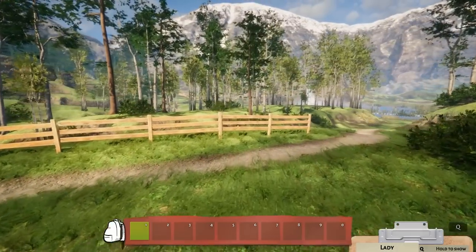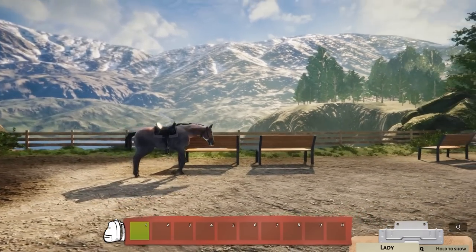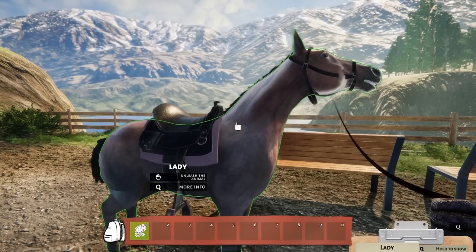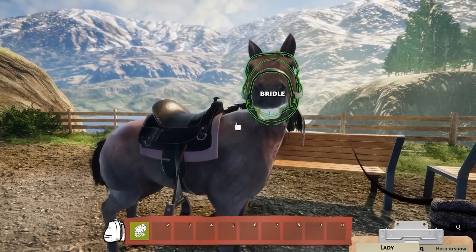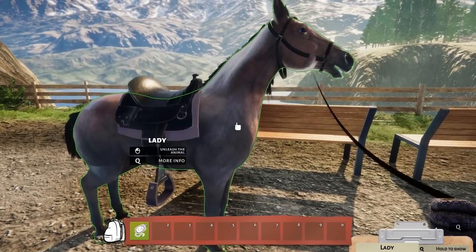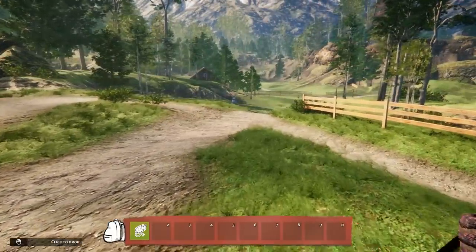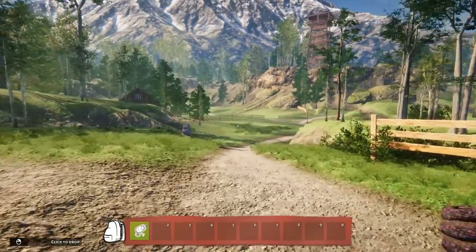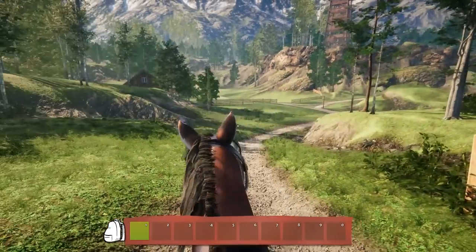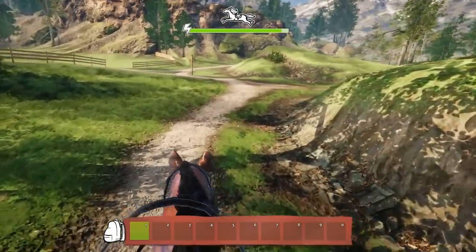I wonder if I can dismount. I can! So I could actually just walk around if I wanted to. Look how pretty that is. Wait, I want to lead the horse — hold on. So I could actually just lead her along the trails too. I'm calling Lady a 'he' this whole time — oops, sorry Lady. Oh my gosh, is she okay? She's looking kind of upset. That's neat.